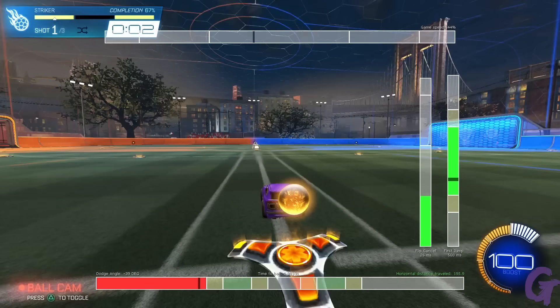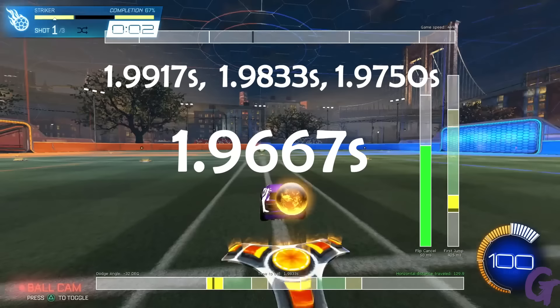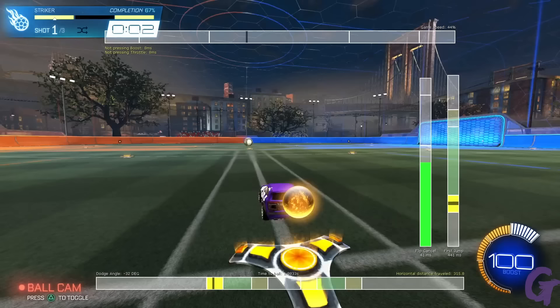If you're familiar with this pack and this plugin, then you'll have noticed this before. The standard times to the ball are 1.9917, 1.9833, and 1.9750 seconds, but there is one more level: 1.9667. Based on the tick rate of the game, 1.9667 seconds appears to be the fastest time possible to the ball. To be transparent, these time values are not exact and are in fact rounded up and down a bit.